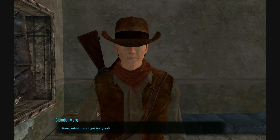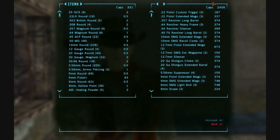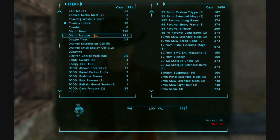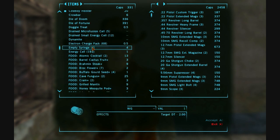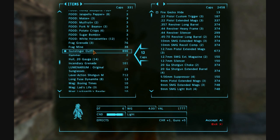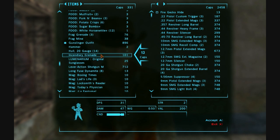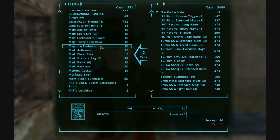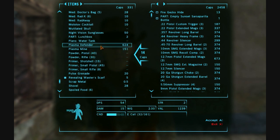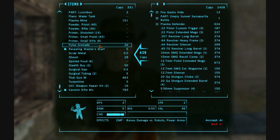Everything else that's loose now can be traded away. I want your caps. She's got a lot. Cover and scarf. We're going to keep that die of doom, die of fortune. I might have to equip those and throw them or something. Dynamite we're going to keep — we'll break that down into gunpowder. Fire Gecko Hide, we'll drop that off. Hammer, keep. An incendiary grenade. Empty sarsaparilla bottle — she can buy that from us. One cap? It adds up. A plasma defender — I'm going to get rid of that. It's two pounds and I have a feeling we're going to be pushing our weight limit soon.